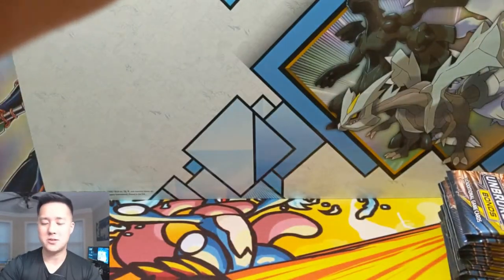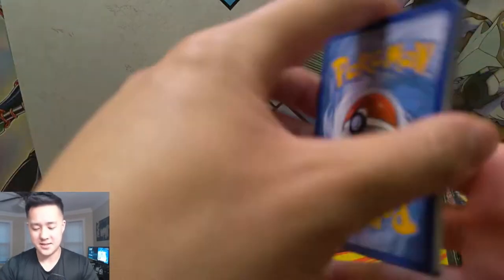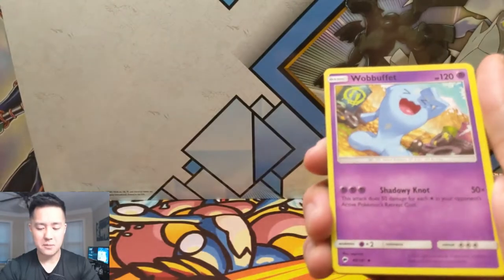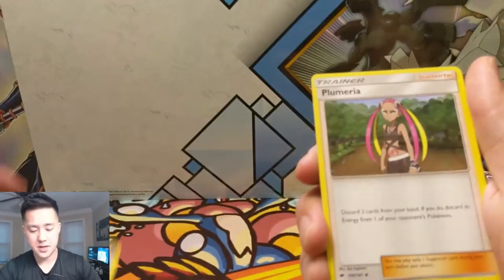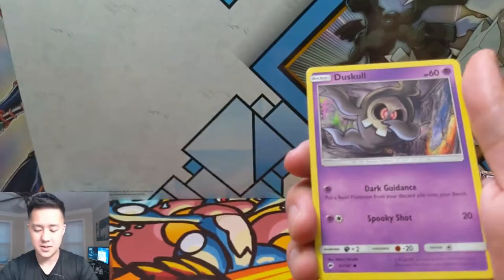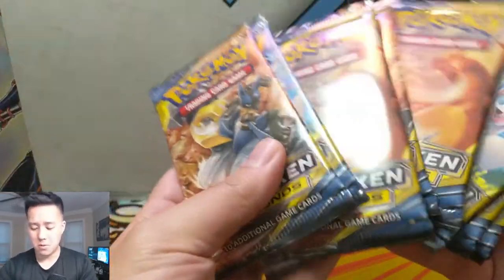All right, we got five, ten, twelve packs. Let's kick off with a pack of Burning Shadows. Nothing would make me happier than finding a rainbow rare Charizard followed by a Reshiram. That would be absolutely amazing. Let's see what we can do: Wobbuffet, Cedra, Plumeria, Rhyhorn, Riolu, Cutiefly, Dynamo, a Slowking, and an Electross. Alright, that didn't work out - let's move on to Unbroken Bonds.